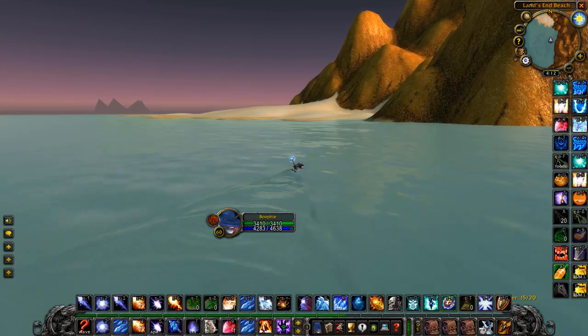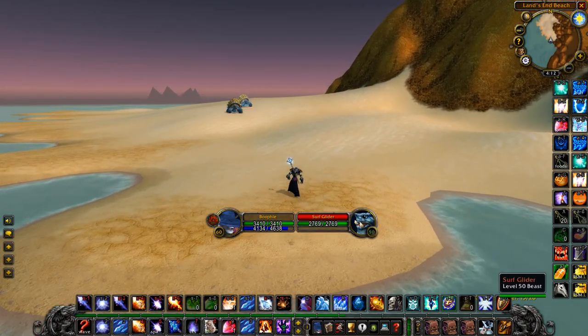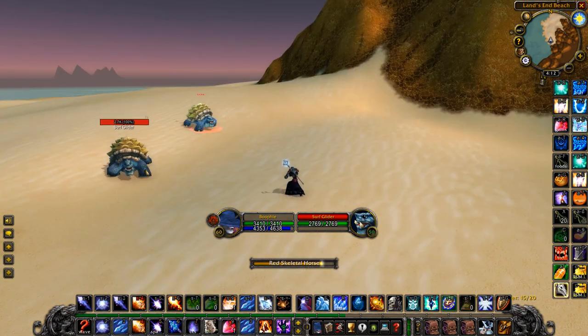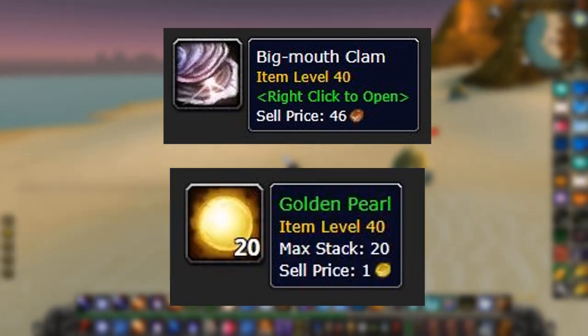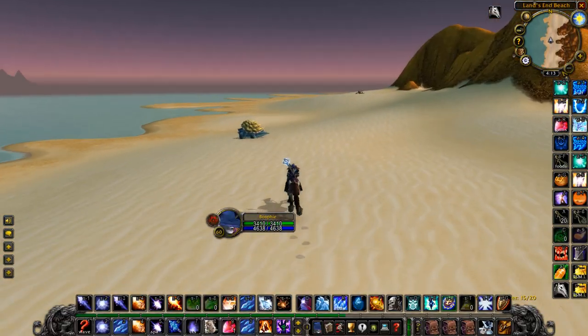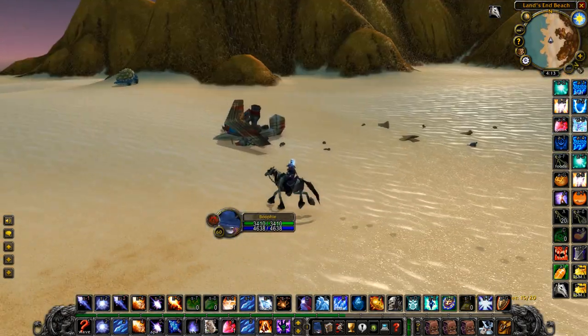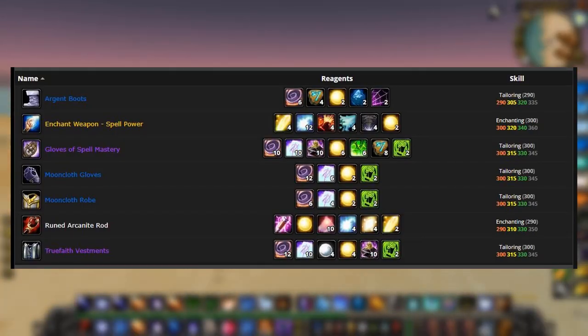Anyways, this is where you want to start - this is the secret beach, the secret farm. What you'll find here are these level 50 turtles, and they drop clams which have a chance to drop the golden pearl. Depending on which server you're on, they can go from about 10 gold all the way up to 80 gold each. They're used to make some high-level enchants for end game items.